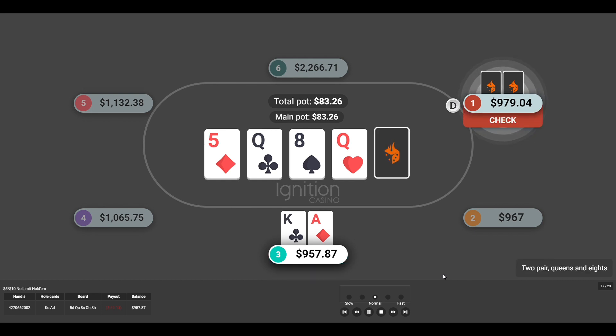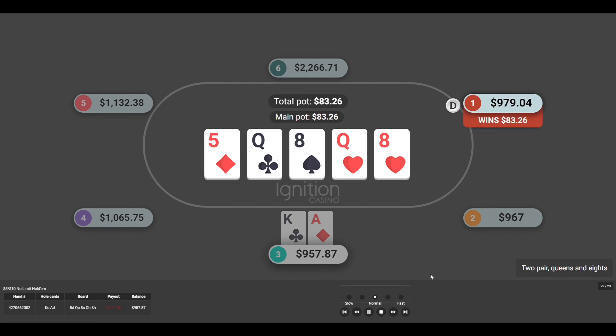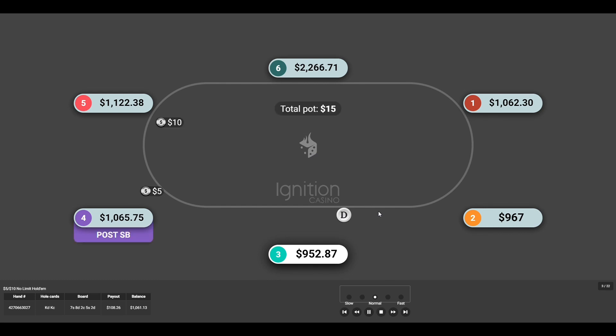The first hand: I had ace-king and ended up folding it. I just felt like the guy probably had a hand and I went with my gut. Folding ace-king is rough — you bet 80 bucks and give it up — but I think it was the right play. Sometimes when you're not sure, it's just best to fold. I've learned that one the hard way, and I do relearn it on a routine basis.